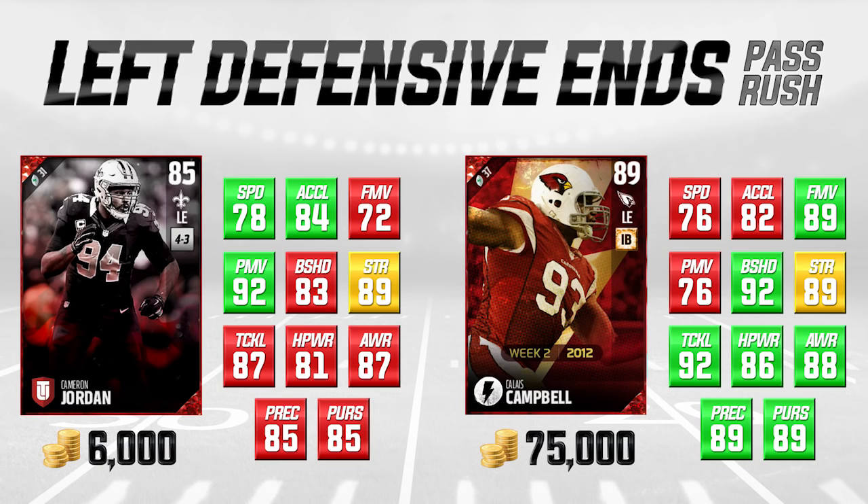On the left side of your screen we have a 6,000 coin card — this is Cameron Jordan, his base elite 85 overall. I believe there's also a newer version of this card, but the point is that you're looking at cards that are not very comparable in price but actually kind of comparable in terms of attributes.